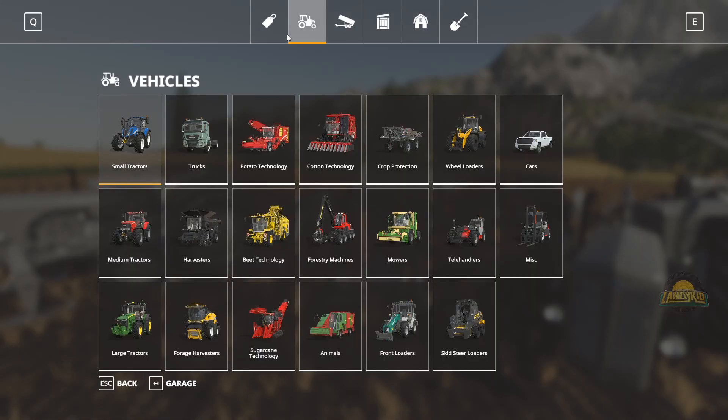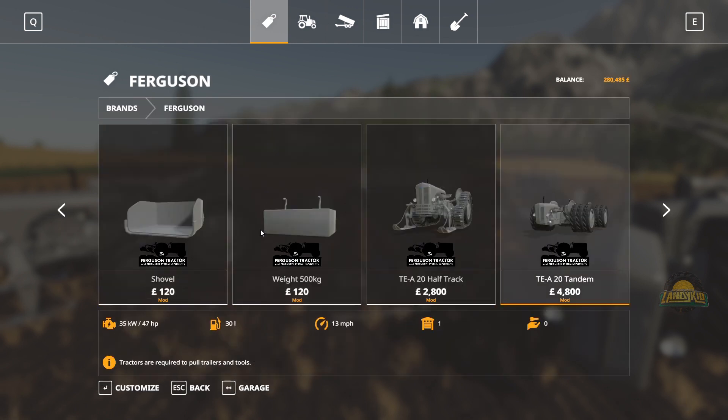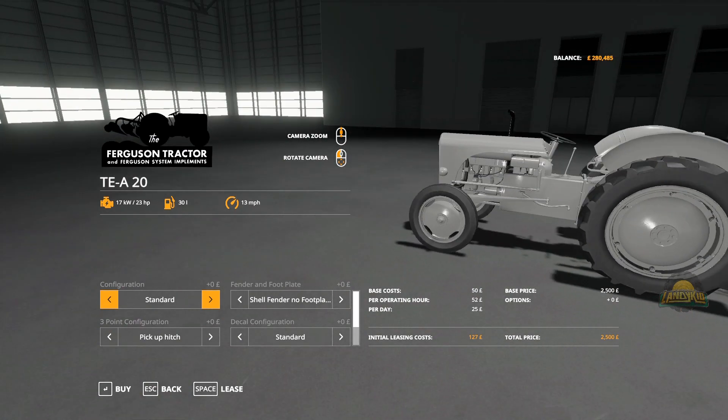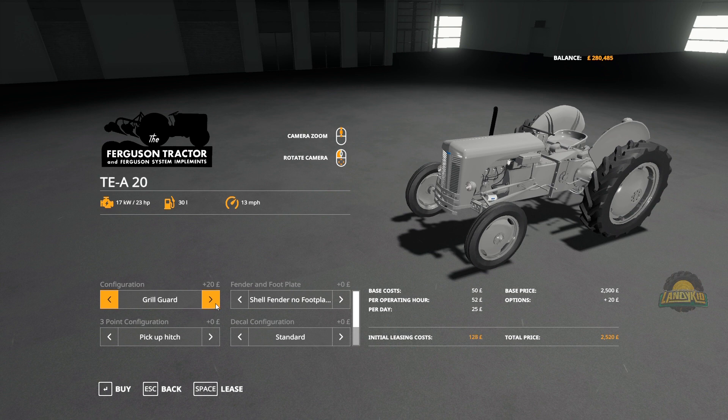Without further ado, we'll go across - Ferguson Tractor. Here they all are in the store. I have got everything. So we'll start off with the TA20. Very cheap tractor to buy - two and a half grand for your default. First configuration - front of it basically. So you've got your brush guard, a homemade weight block which looks like it puts sand blocks on the back, and sand bags on the front of the tractor.